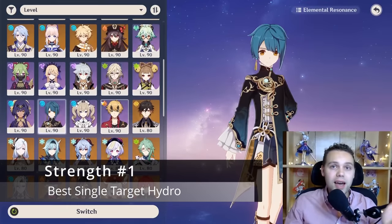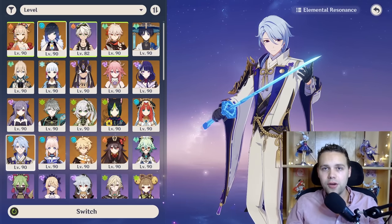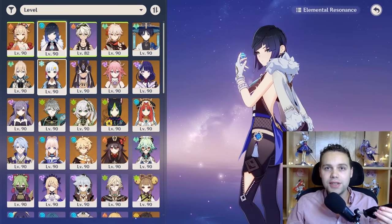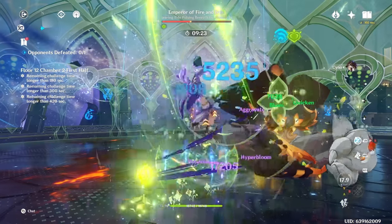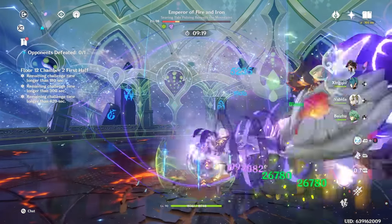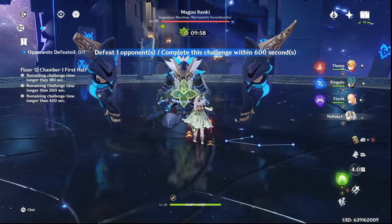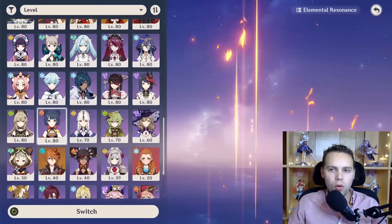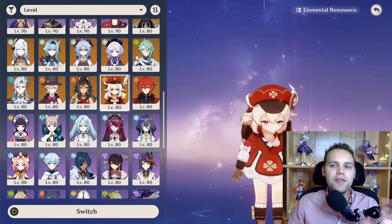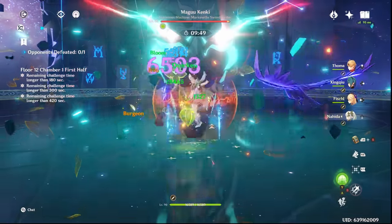Xingqiu is one of the best hydro applicators in the game, definitely the best in single target. Although characters like Kokomi have a niche with off-field AoE application, Ayato has both on-field and off-field AoE application, Yelan provides very good but not quite as good single target off-field application, and of course Childe being king with the overall best AoE hydro application. In single target, Xingqiu blows them all out of the water and does it all while off-field. His hydro application does give him the edge in doing reactions, and can allow things like Hu Tao to vaporize every single one of her hits no matter what, or allow Xiangling to vaporize every one of her hits in single target.